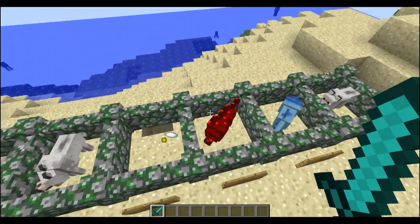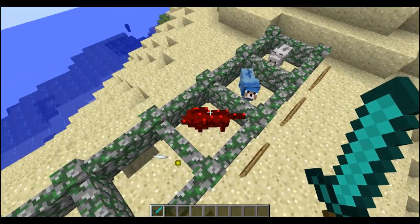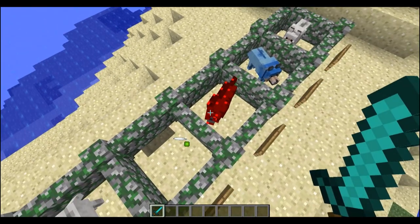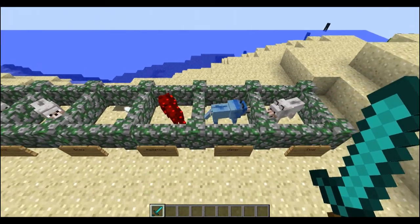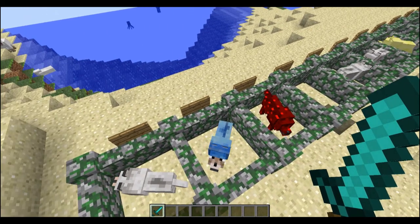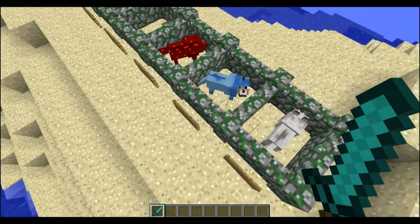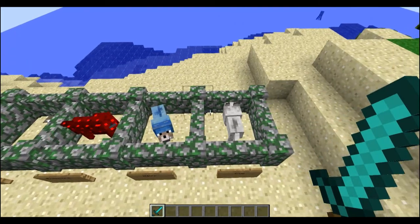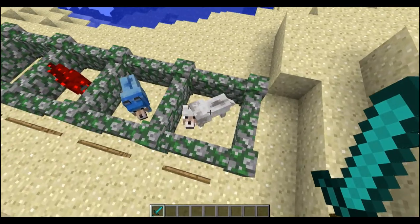The next one we have is the dirt wolf. I can't say anything else about it other than I absolutely love its texture. It's got the same texture as dirt all over its body, except on its eyes and its nose and its mouth, and I think it looks really, really cute. This one will spawn in the plains biome more, because there's a lot of dirt there. These are meant to spawn in their kind of biome places, and this one wouldn't spawn in a sand biome, of course.